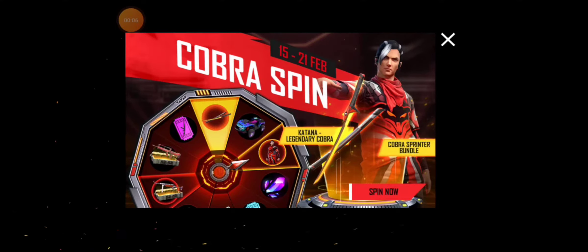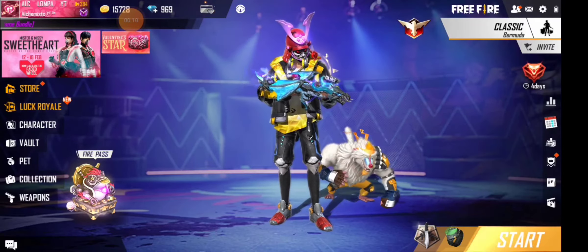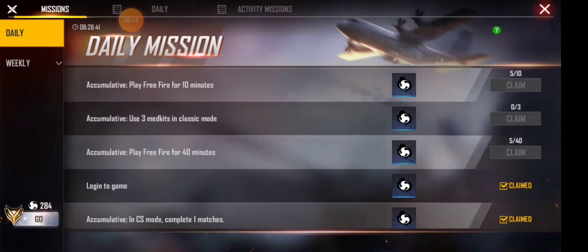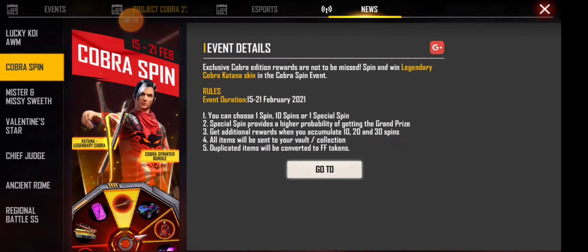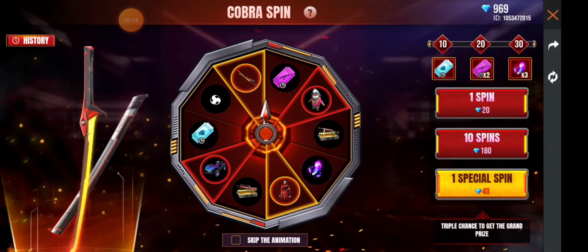I will spin the RIVENDER Cobra Spin. This is a diamond. You can see the side diamond. You can see the RIVENDER Cobra Spin. This is a RIVENDER Cobra Spin — this is a skin. We have a bag of our skin, this is a bundle. This is a Cobra Spirit Bundle, this is a rainbow dash skin. This is a card. This is a weapon roll.